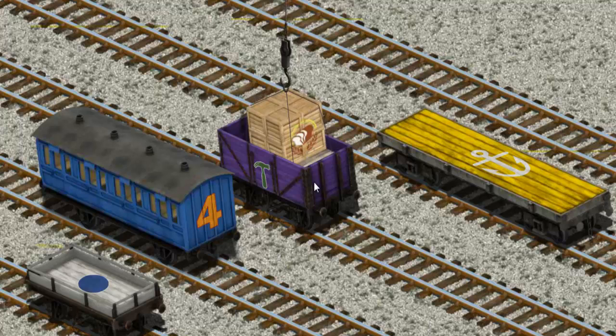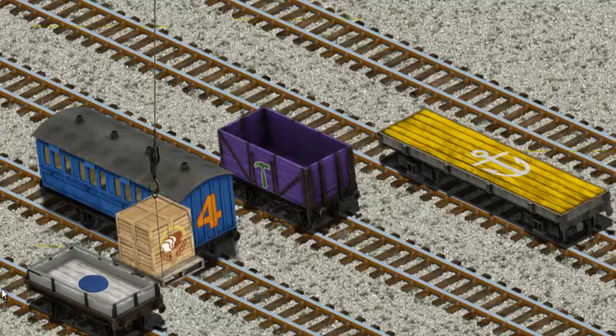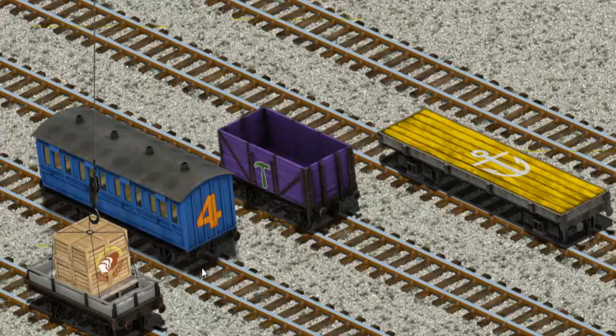Now the cargo must be loaded. We're looking for a different one. Show Cranky where the white flatbed with a blue circle is. Hold on, we're looking for something else. Help Cranky — you've found it!